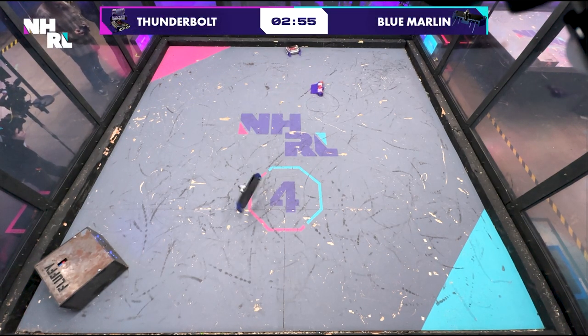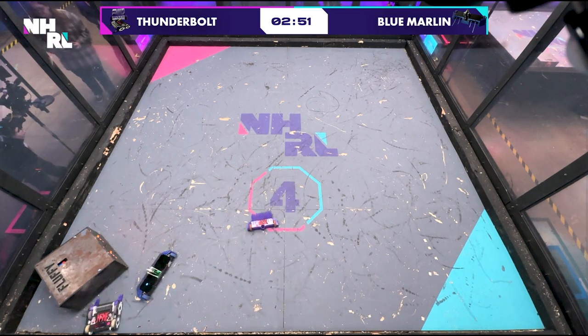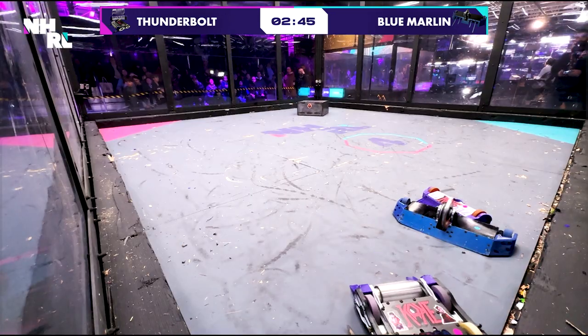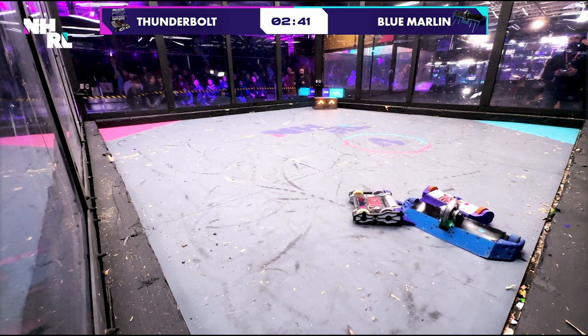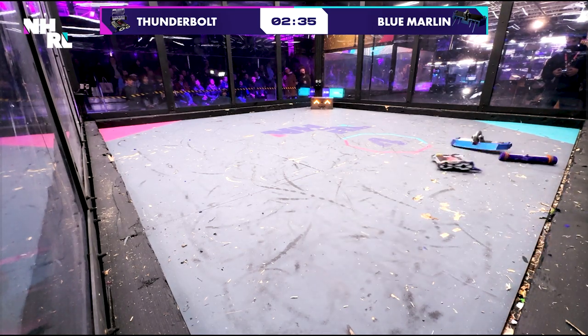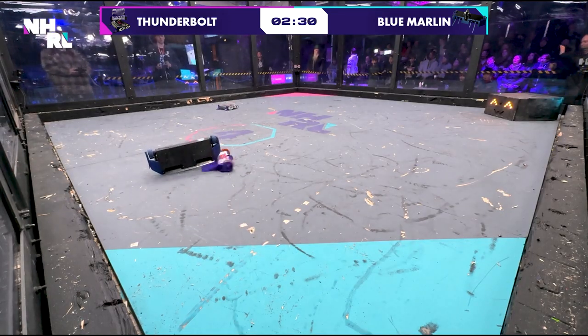You see Blue Marlin coming out aggressive. Big first hit sends them both flying. Thunderbolt comes in trying to take advantage, but getting pinned behind the house robot — really scary place to be. Blue Marlin getting pinned by Thunderbolt's second wedge component. Real good teamwork here, getting underneath them and coming in with the hit. Absolutely beautiful strategy executed by a multibot configuration. We've been seeing it all day.